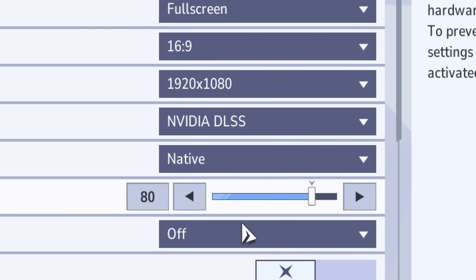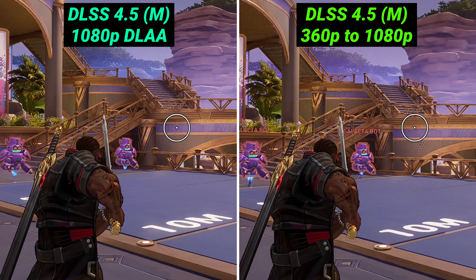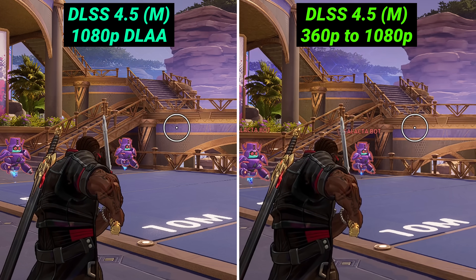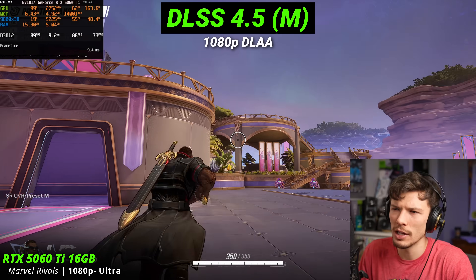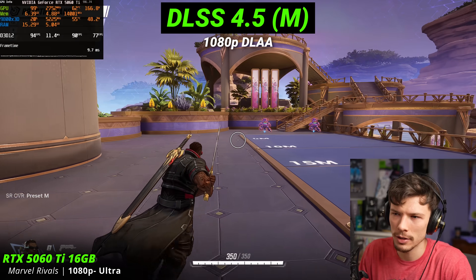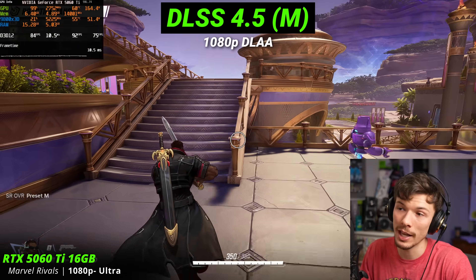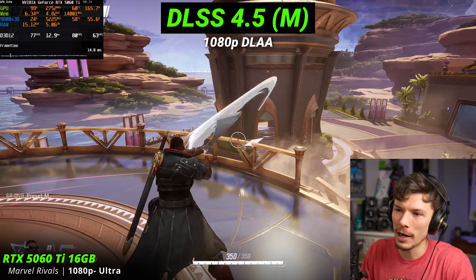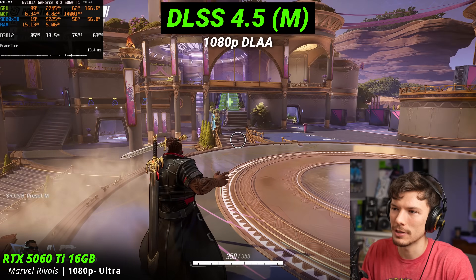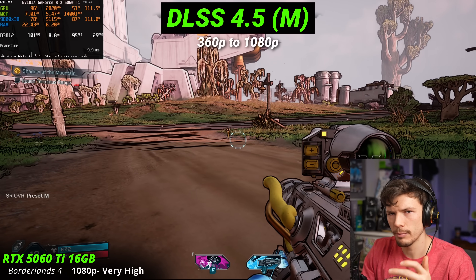This does not look like 360p — not at all. Let's check it at DLAA, which should be native 1080p. Yeah, that definitely looks quite a bit sharper overall. It's kind of a blessing — you can get a lot more performance by using upscaling and still get a decent-looking image. But there's another aspect where it's like: are developers going to optimize their games nearly as much because of how much you can get away with? It's insane.